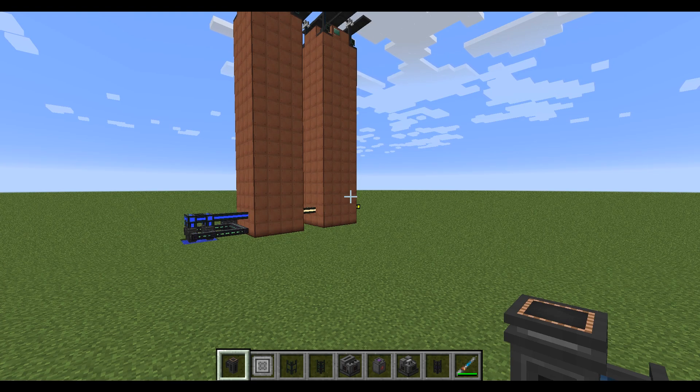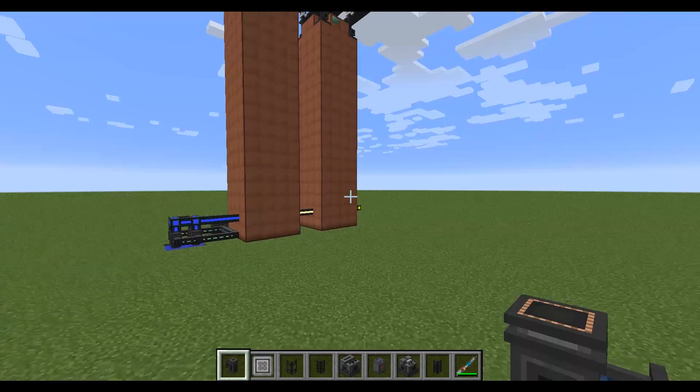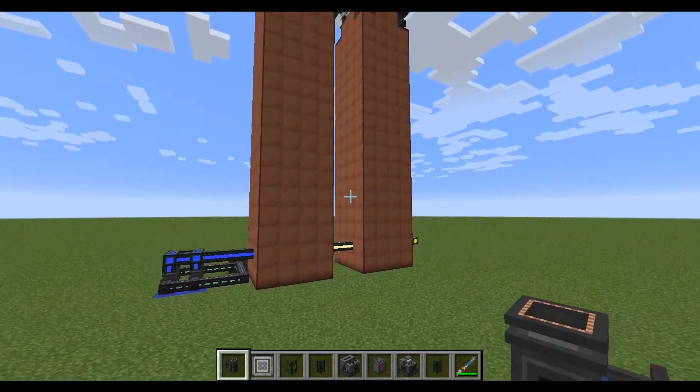Today I'm going to show you how to build a fusion reactor using Mekanism version 9. This reactor produces an enormous amount of energy, and there are different levels you can set it to produce more or less. This is basically the in-game energy production generator in Mekanism.